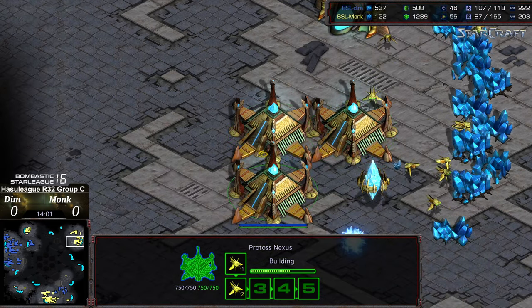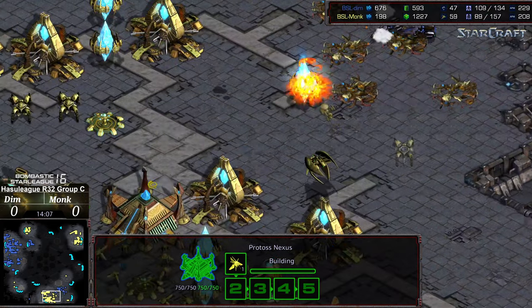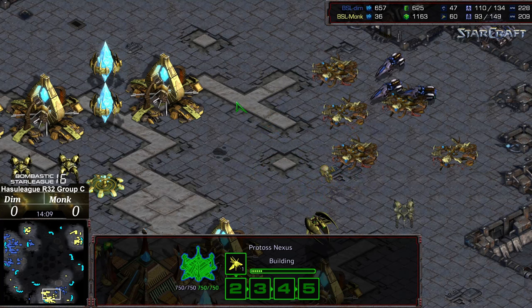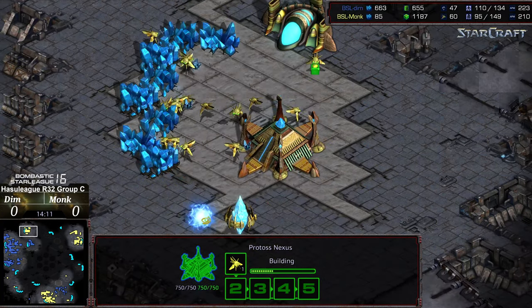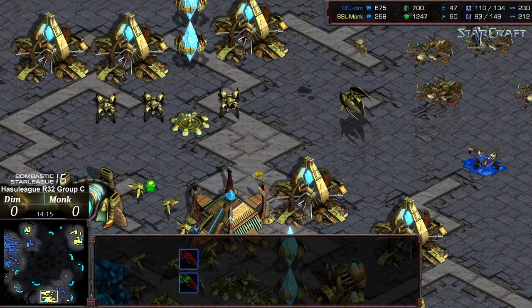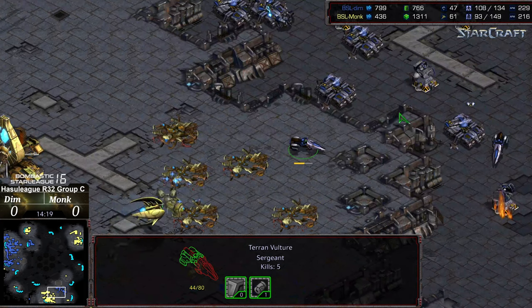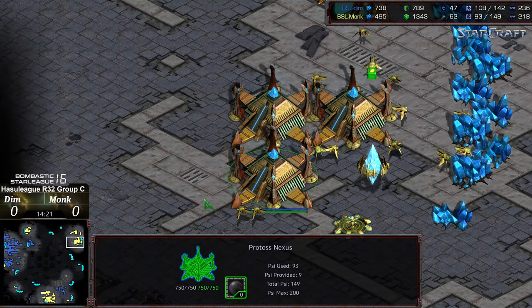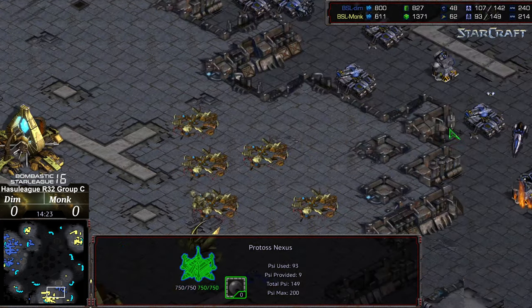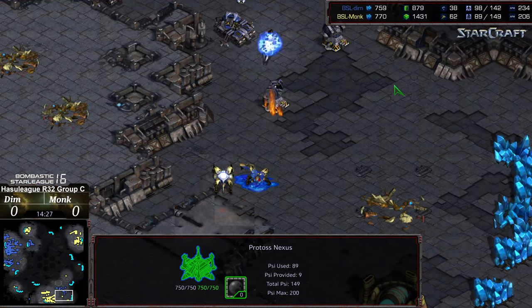So we've got two more Nexuses being dropped in the upper right for Monk, doing this to try to quickly rebuild in the upper right hand corner. Get back up - he's dropping even more. He wants to get that probe saturation right back up, just rely on Dim to be too slow in the main, and just saturate his bases rapidly and quickly rebuild, despite losing his initial main and natural expansion.